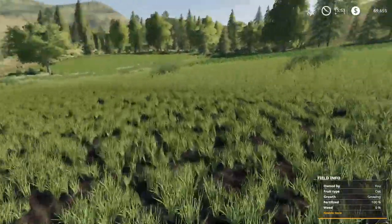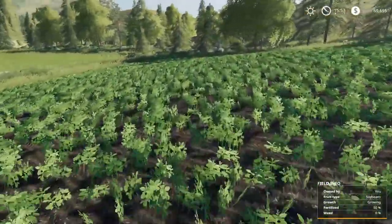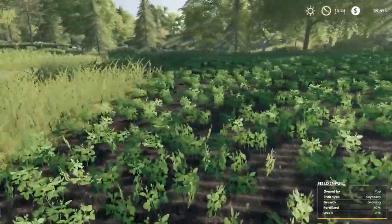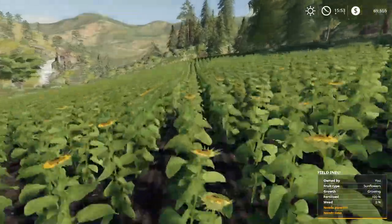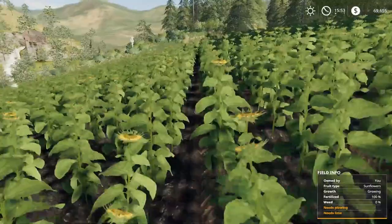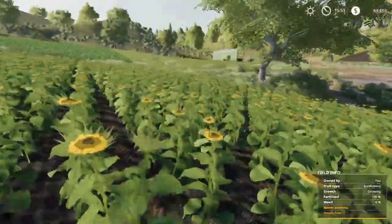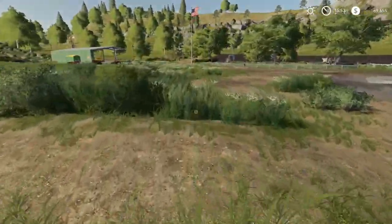So this is now fertilized 100%. The soybeans are probably 50% - the soybeans should yield as best as they can, we don't even have any weeds yet so that's good. And the sunflowers - they're not going to yield too well, they need plowing and lime. They do have 100% fertilizer and no weeds though - I went ahead and ran through them off camera just to make sure there are no weeds hiding anywhere.